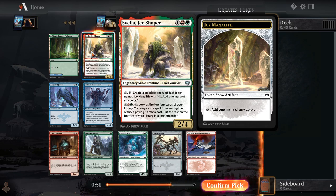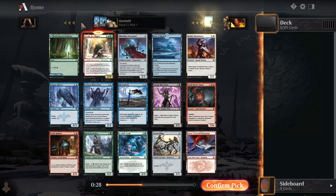3 mana for a 2-4, spend 3 to get an icy manalith, and then the really powerful ability: for 8 mana, you can tap this, look at the top 4 cards of your library, cast any spell among them without paying its mana cost, and put the rest on the bottom. So this is kind of just an uncommon version of Golos, that really good 5-color bomb back in one of the core sets. This is just a really, really strong card.